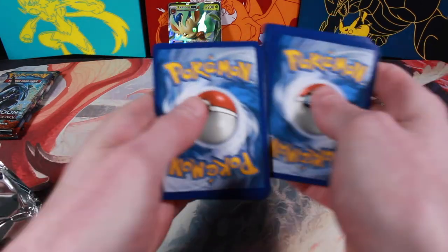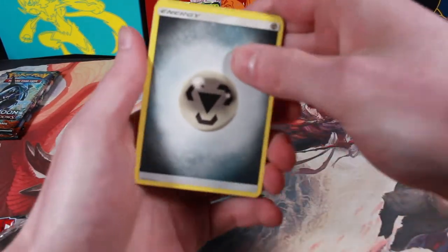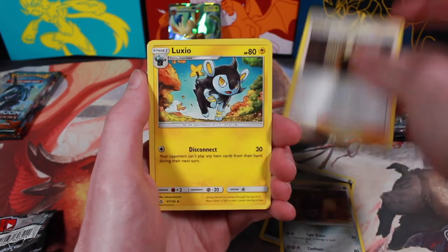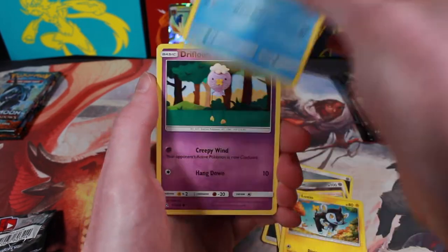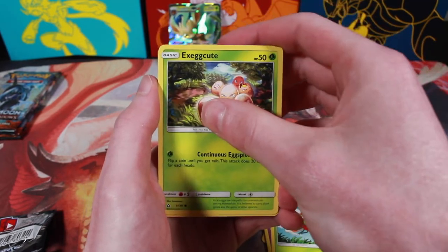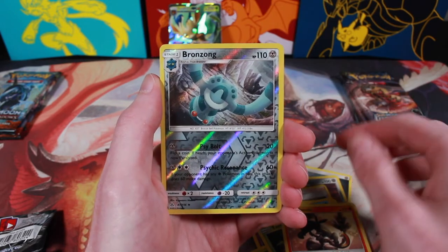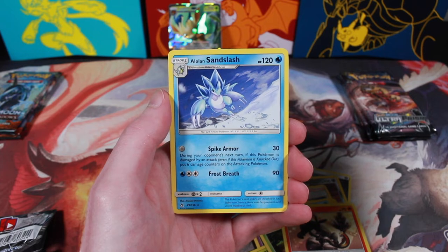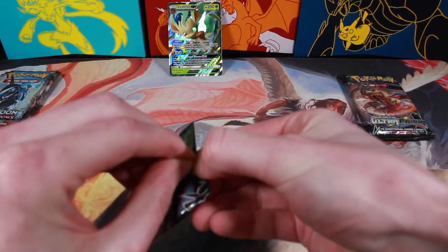Psychic Energy, Shieldon, Looker, Luxio, Buzzwole, Drifloon, Yanma, Exeggcute, Salandit, a Reverse Holo Bronzong, and an Alolan Sandslash non-holo. Alright, next pack. Do we use all our luck already on the first one?